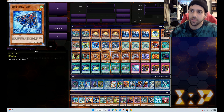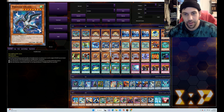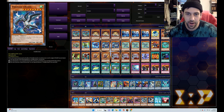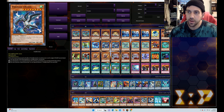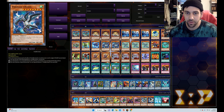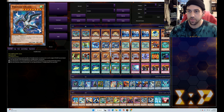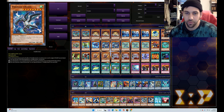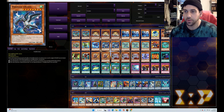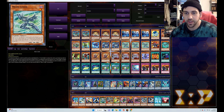Link Infra Flyer can special summon itself to a zone a link monster points to — the only reason it's in here is that it's just an extender. Then the double Parallel Exceed: you could probably fit a third copy in here somehow, but having two feels fine because even if you draw both and can't use the effect to special summon the spare from your deck, you can still summon the extra one from your hand through a link summon on the following turn. It didn't feel as bad to play two instead of three.